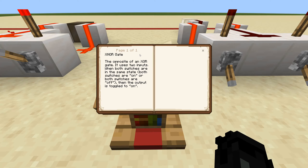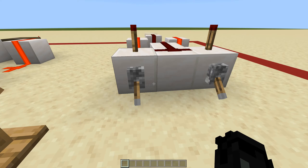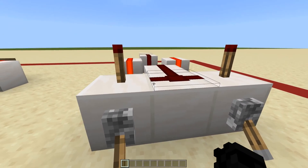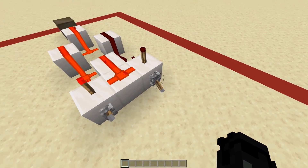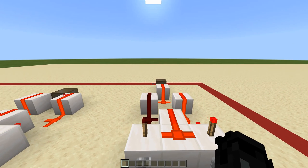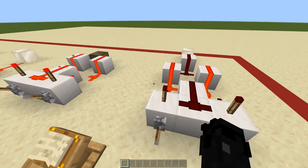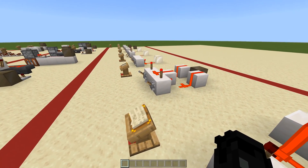The last one is an XNOR gate — the opposite of the XOR gate. It uses two inputs, and when both switches are in the same state — both on or both off — the output is toggled on. Unlike the XOR gate, this one favors symmetry. As you can see, when both switches are off the output is on; when one switch is on and one is off, the output is off; when both are on, the output is on. These are situational — best for large, complicated builds, not tiny simple ones.